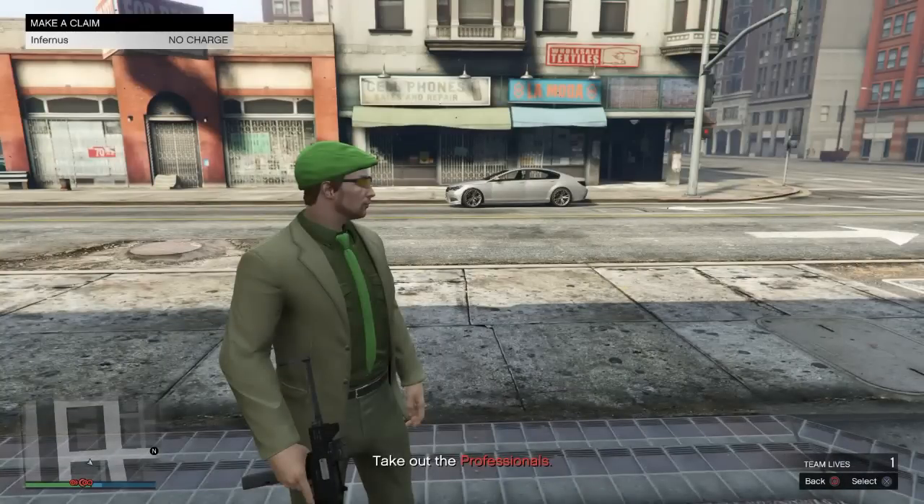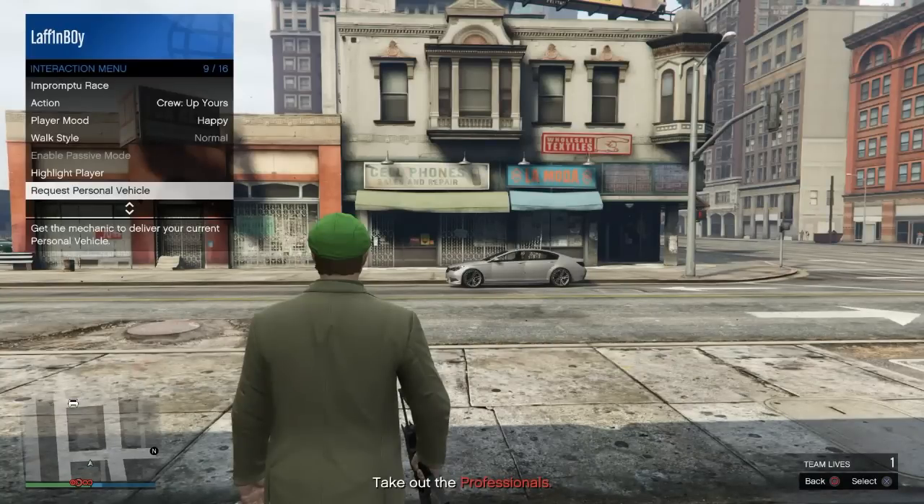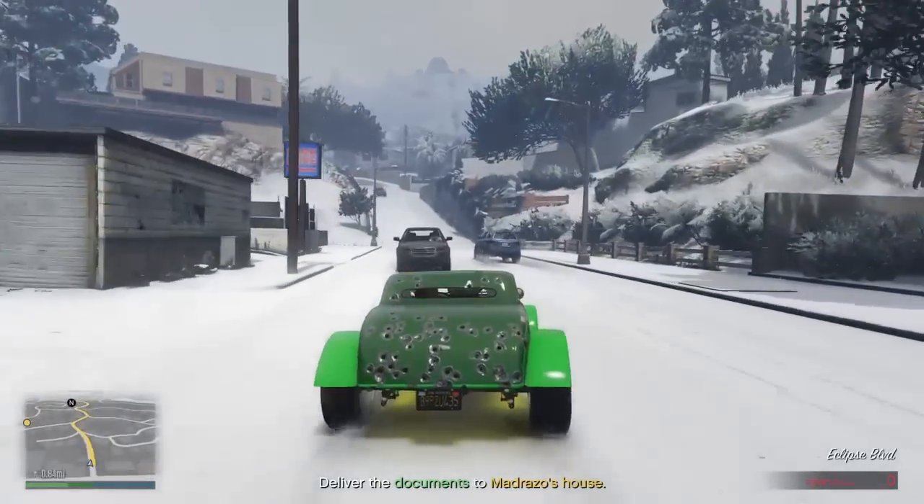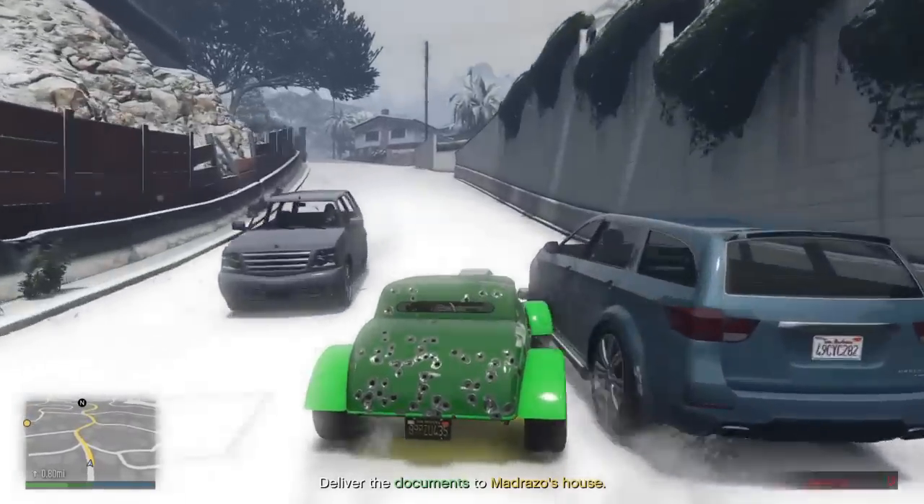When they explode, call Mors Mutual — it's at no charge. Then you pull up the menu, request your personal vehicle, and go back to work, shooting people, or whatever you want to call it.